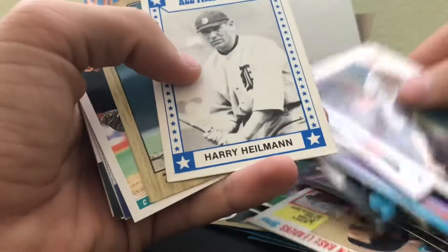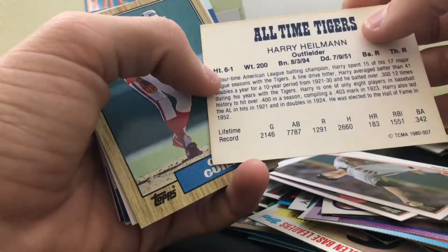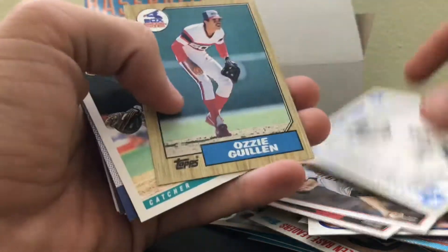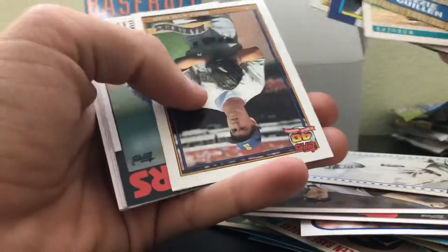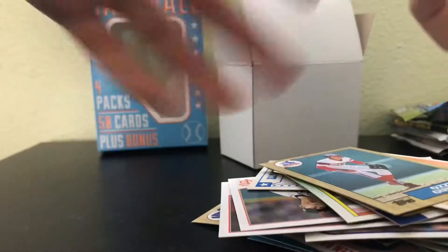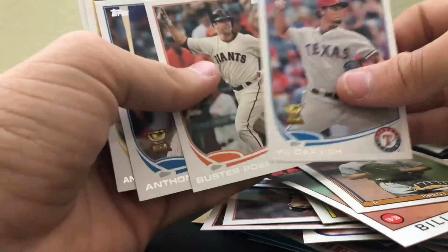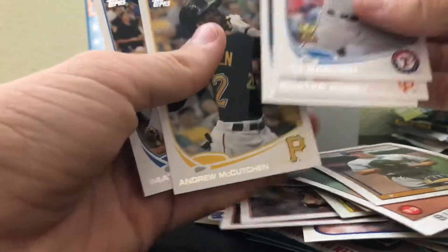Some cards where I'm not even sure of the year or what set they come from — but that's a cool card. Some more '87 and more '90s. Some older Topps, some 2014 Topps. A Yu Darvish Rookie Cup — that's not a bad one. An Anthony Rizzo Rookie Cup — that's a pretty good one. Andrew McCutchen and Matt Kemp.